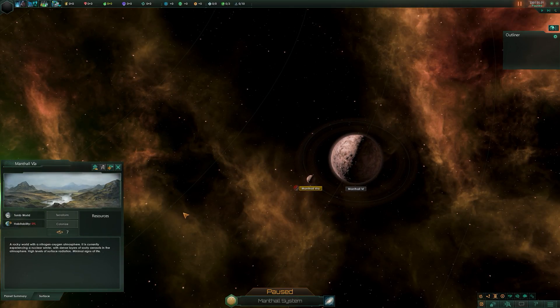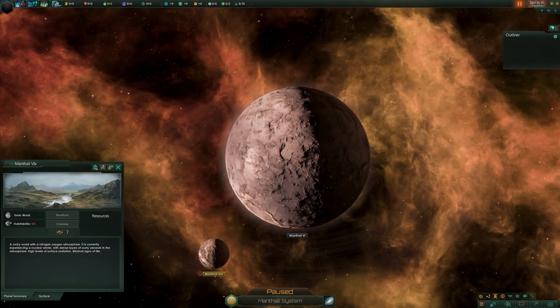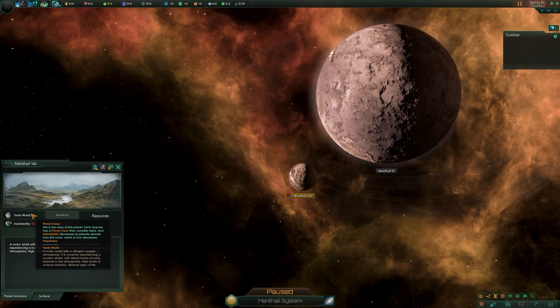We have tomb worlds, which are really cool. A tomb world is a rocky world with a nitrogen-oxygen atmosphere currently experiencing a nuclear winter, with dense layers of sooty aerosols, high levels of surface radiation, and minimal signs of life. Sometimes when a primitive culture reaches the nuclear age they experiment with nuclear bombs, it all goes wrong, they blow up their own planet, and it becomes a tomb world.